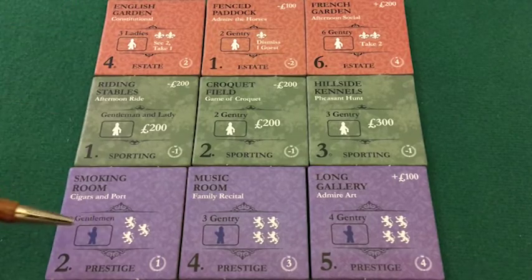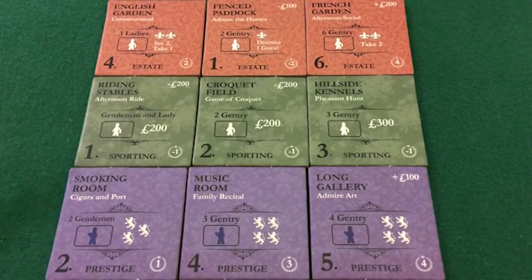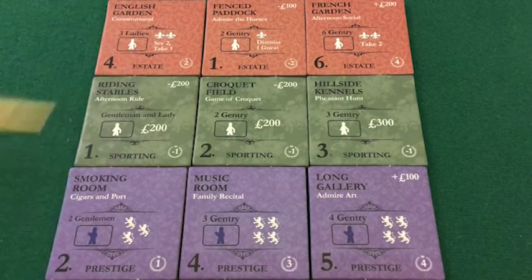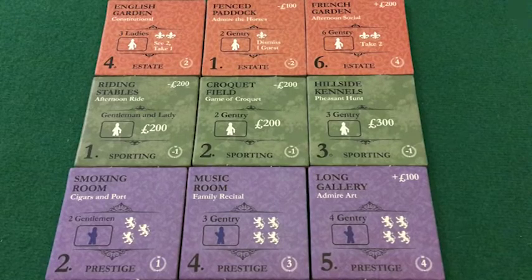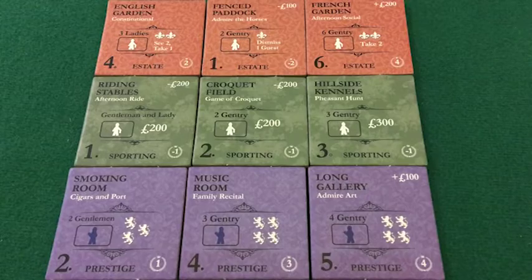We've seen these two already. The fleur-de-lis represents guests, and all estate tiles — all tiles of this color — generate something that impacts your deck building: the guests in your circle of acquaintances.